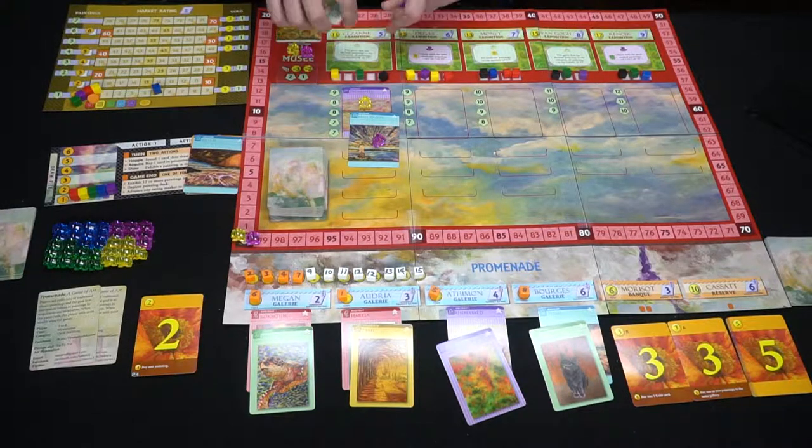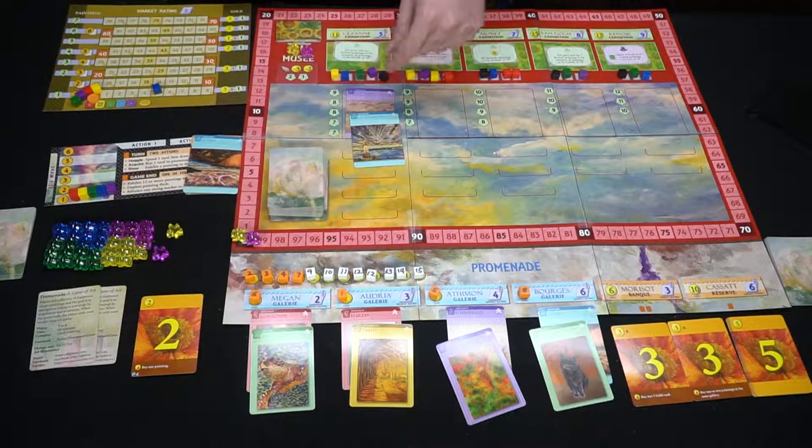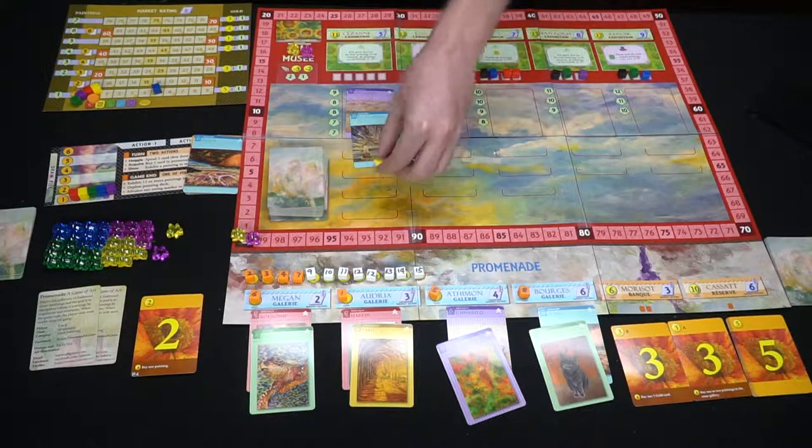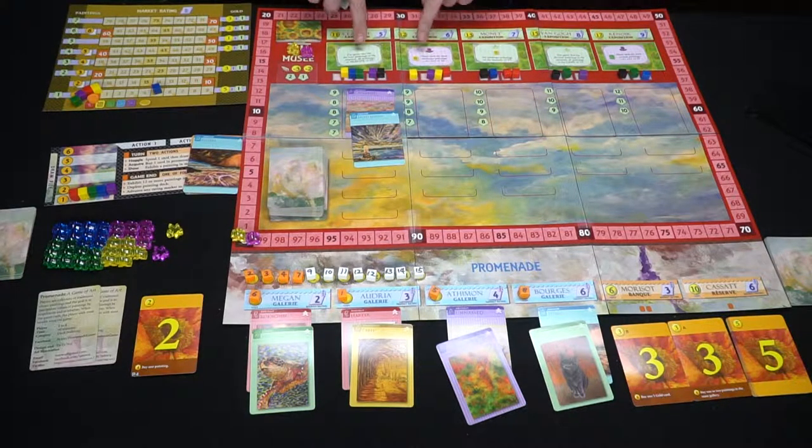At the end of the game, based on whether these cubes are removed or not, different scoring conditions will trigger. If none are removed, the color with the least remaining is the one associated with getting points. Green icons signify things that happen in the museum; purple ones relate to cards in hand or in your deck. For example, one card says the genre with the fewest paintings in the museum gets plus five victory points. Another says the player with the most landscape paintings gets six points for first, three for second, two for third.